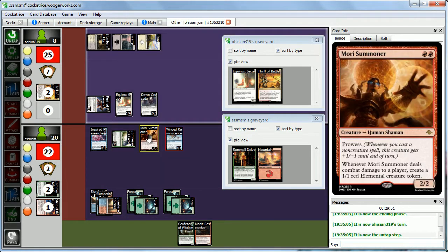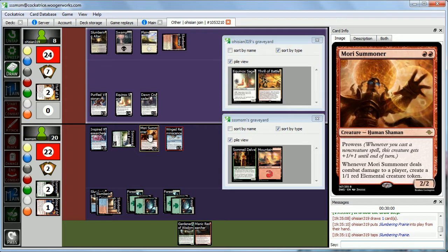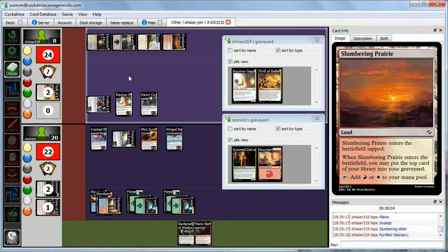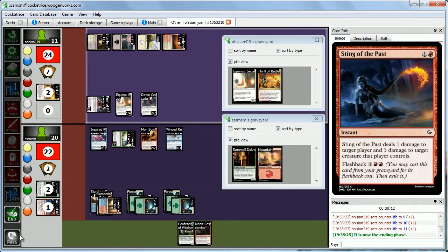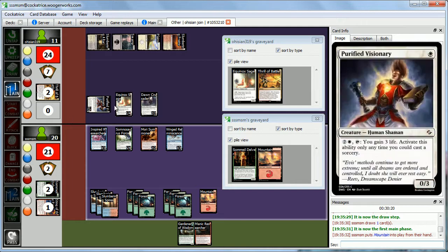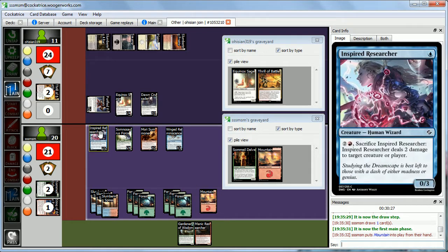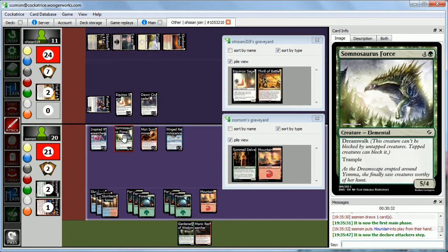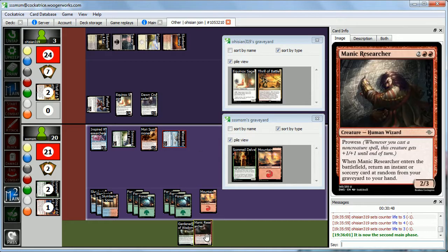Abby got a land — when it comes to the battlefield it taps. She's gaining life — gaining three life is pretty powerful, there's a big difference between one and three life. It's keeping her alive. We got a mountain — super flooded this game but still somehow beating Abby, so not complaining. If we kill this and attack, it's still not that much better, so we'll just attack with Somnosaurus Force and our flyer. That's 8 damage if you don't block. Abby's not blocking. Nothing changes in the graveyards — we pass turn.